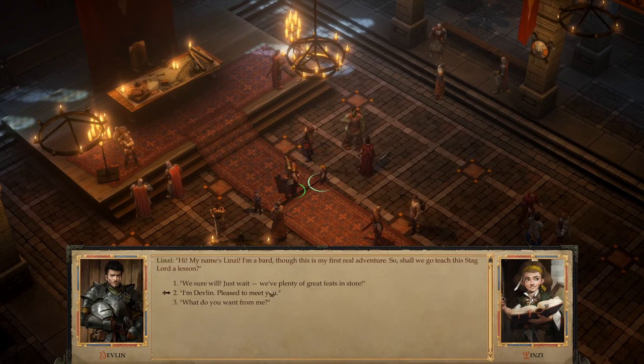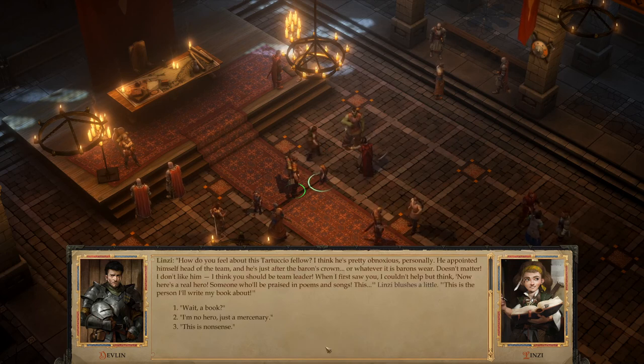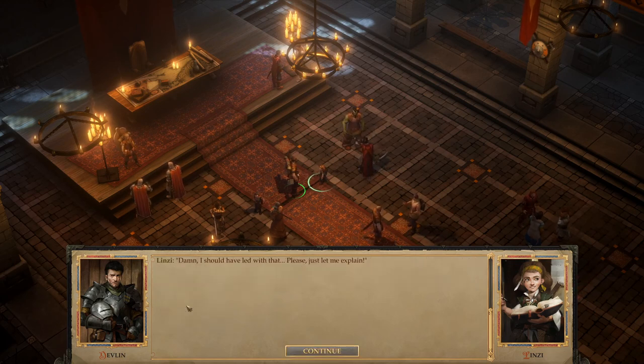Devlin introduces himself: 'I'm Devlin, pleased to meet you.' A new companion, Linzi, says she wanted to ask something: 'How do you feel about this Tartuccio fellow? I think he's pretty obnoxious personally. He appointed himself head of the team and he's just after the Baron's crown. I don't like him — I think you should be team leader. When I first saw you, I couldn't help but think: here's a real hero. Someone who'll be praised in poems and songs. This is the person I'll write my book about.'